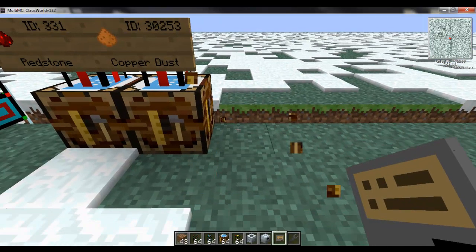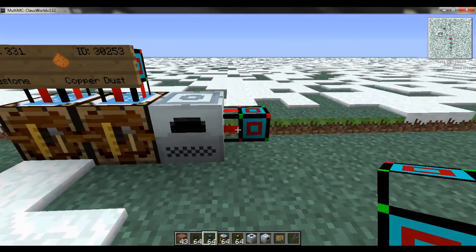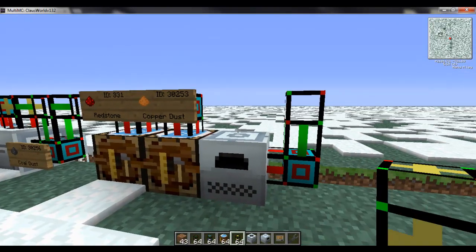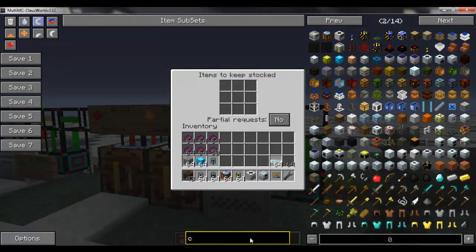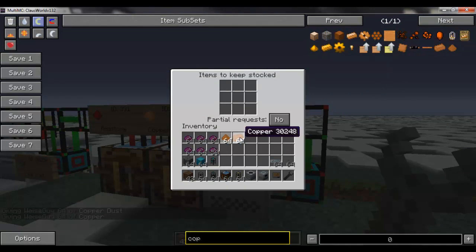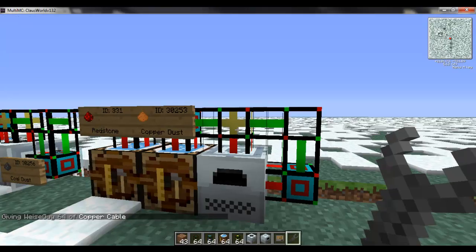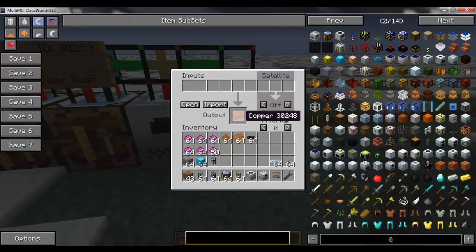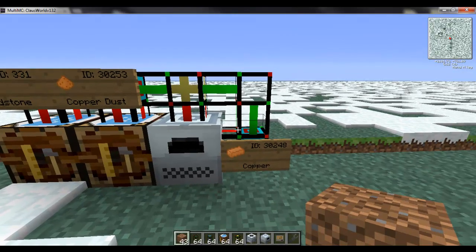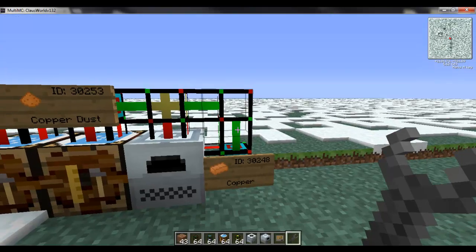I'm going to place my induction furnace here, with the crafting pipe on the side — we'll use that trick again. On top we'll put a supplier pipe to keep copper dust in here. We'll set up 64 copper dust in the supplier. Then we open up our crafting pipe and set the output to one piece of copper with no input, because we're using this trick setup. So 64 copper dust will produce one piece of copper at a time. Now we know how to make copper.